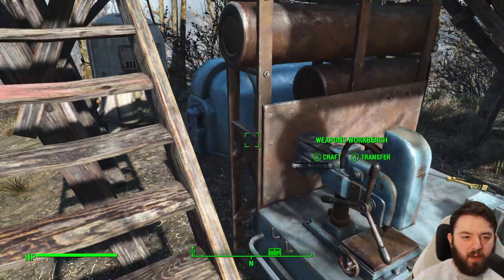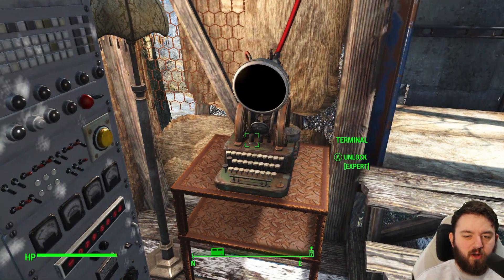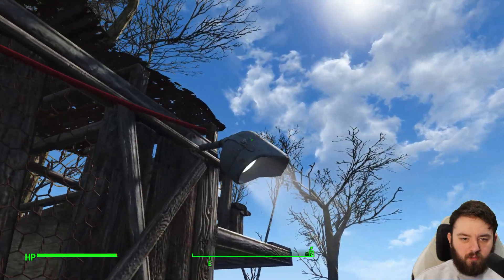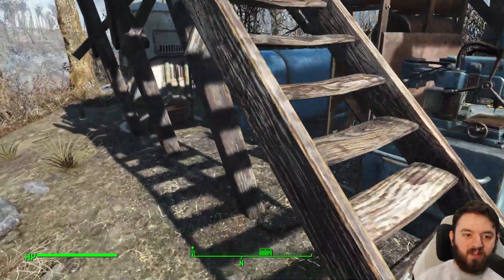Now, it does come complete with a weapons workbench, and upstairs there is a terminal. It's an expert locked one, and it feeds this red wire that if we follow all the way over here, comes to a light. You might be thinking, oh, it's just for the light — but no, it's actually for this down here.